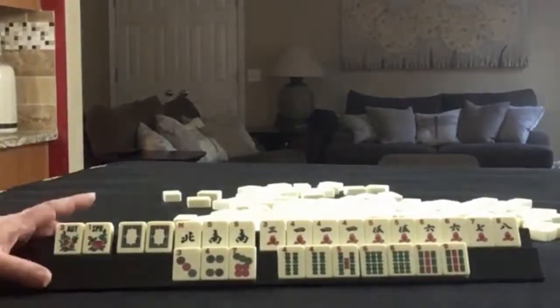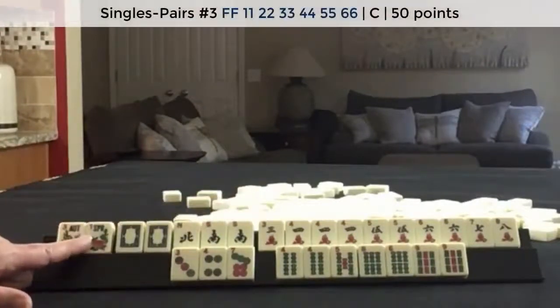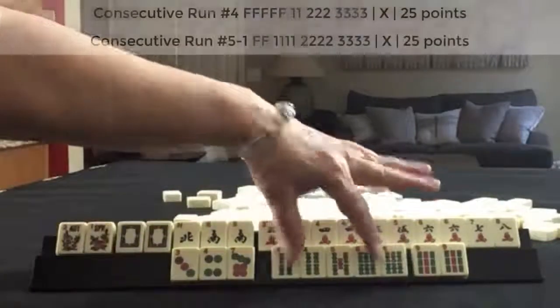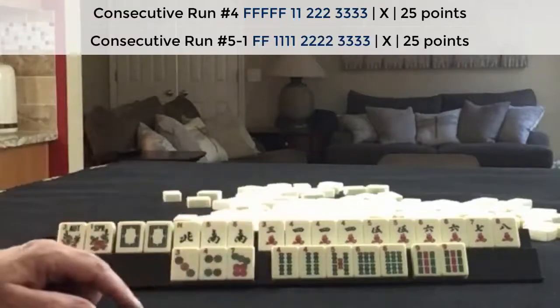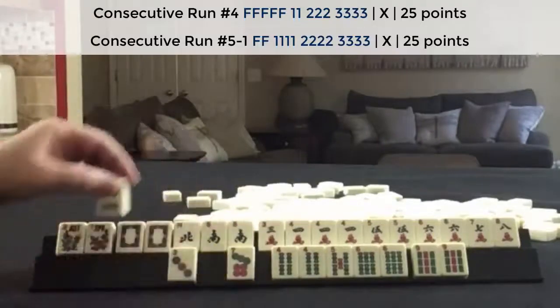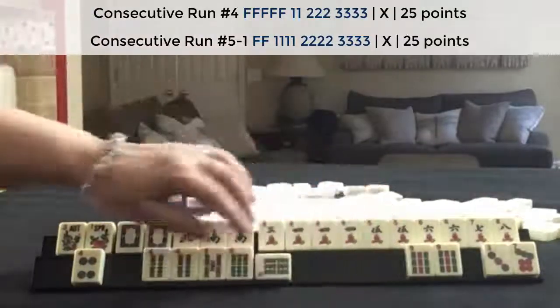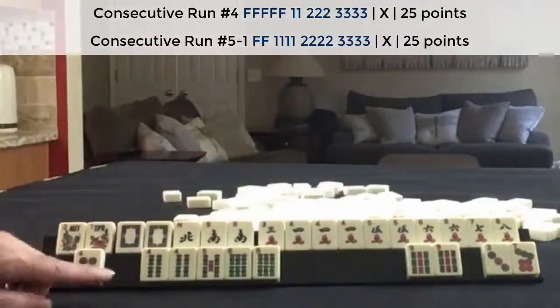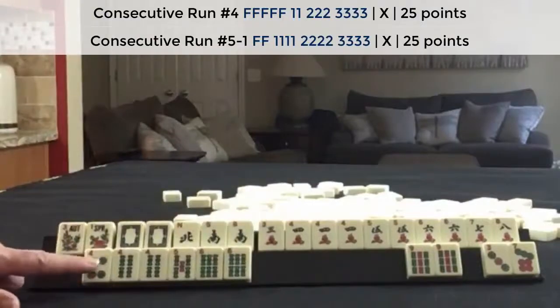If these were my tiles, I would focus on the cracks in a pair hand, and then maybe a consecutive run with four, five, six, or switch to two, four, six, eight if they come in. So I would keep the four. I don't think there's a two, four, six, eight with two fours in mixed suits outside the pair hand category, but I think I would still keep it just in case.